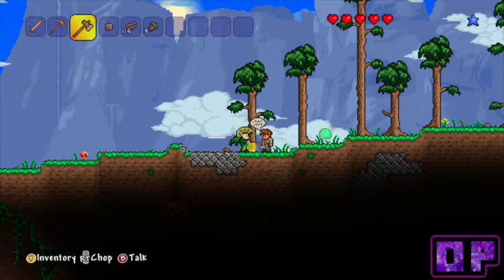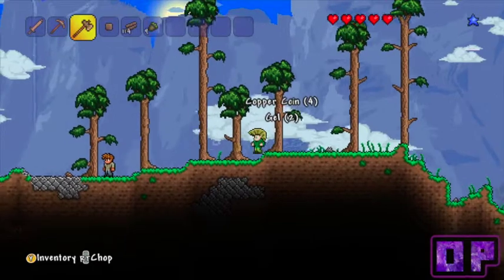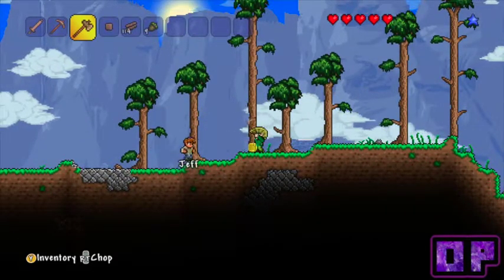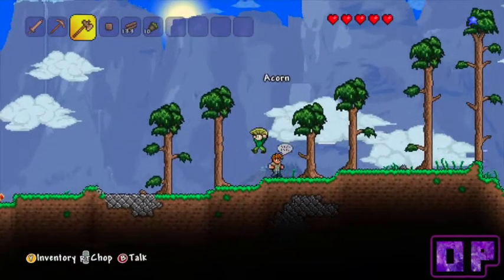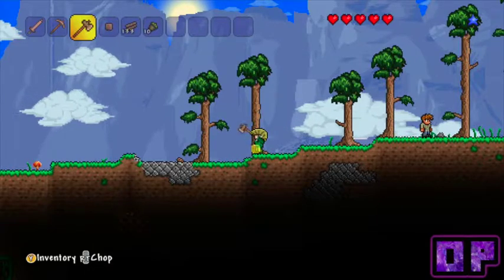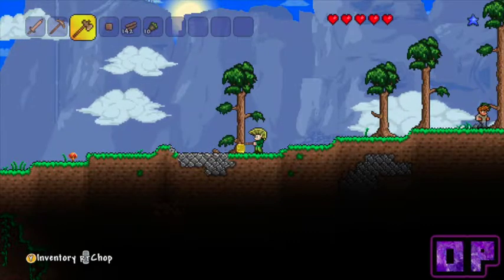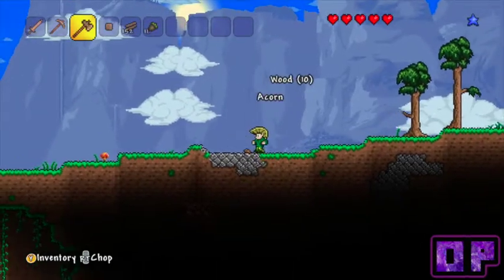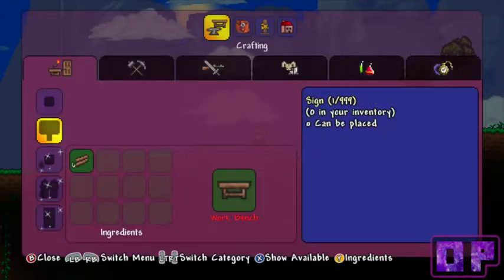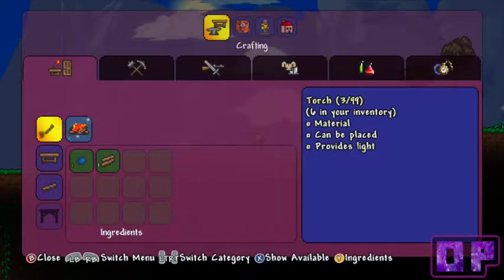Watch that slime behind you - slimes are quite important characters. There are quite a few different varieties. What slimes do is they drop a substance called gel, and gel is actually used to make torches. Light is essential in this game - if you don't have a lot of light you're going to die a lot. Whenever a slime appears, best thing to do is dispatch it pretty quick and it will give you some gel.